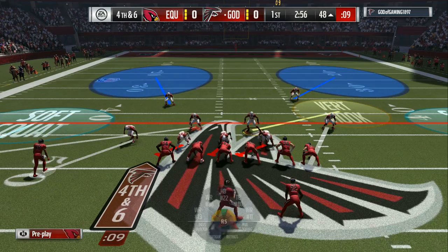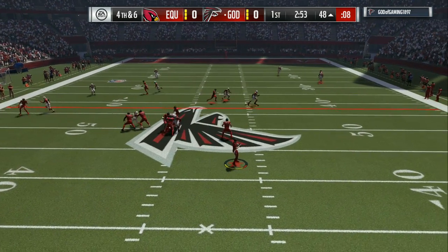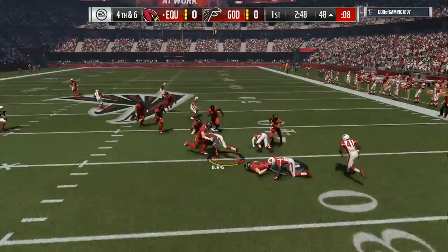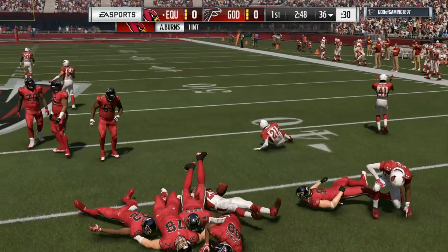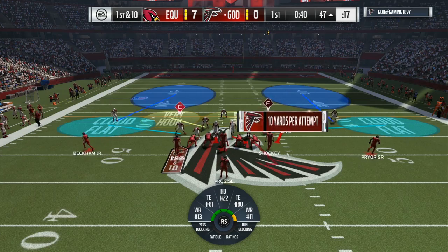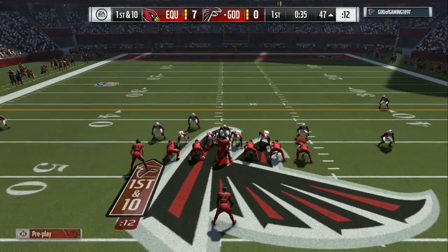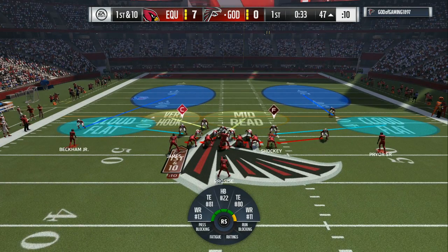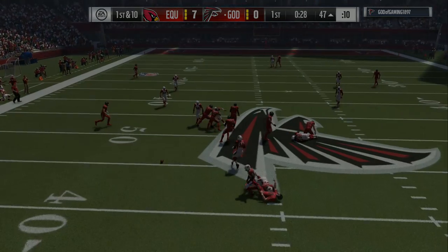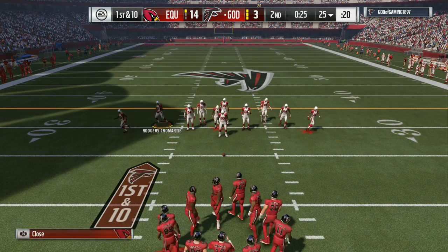You can see me in the DB fire right here and I don't cross man — I just man up the person closest to him. Then I run around with the user and make all my adjustments behind it. Those two defenses will one, shut down the run, and two, make your opponent chuck it deep. It's gonna give you a 6-7 yard advantage on them 99 speed wide receivers, because people are gonna try to manipulate your zones.